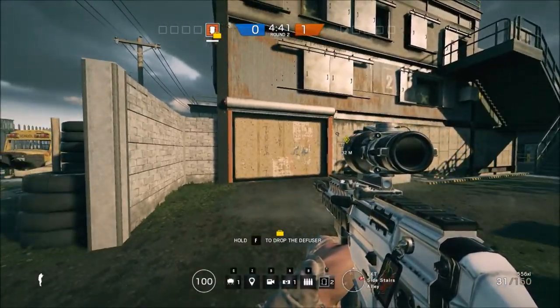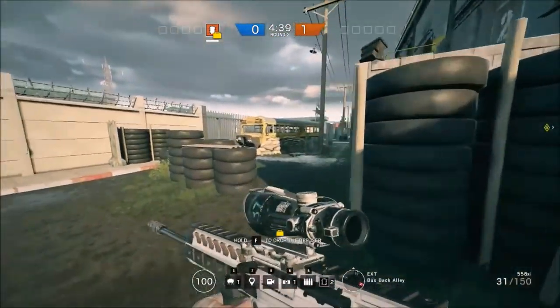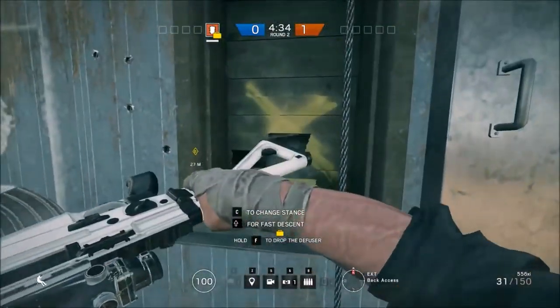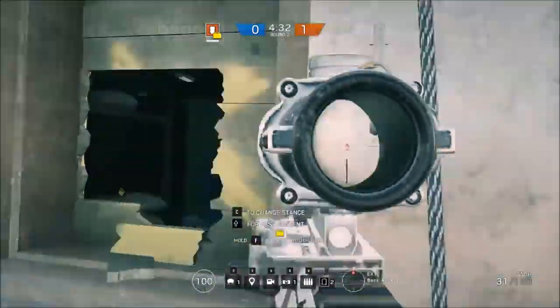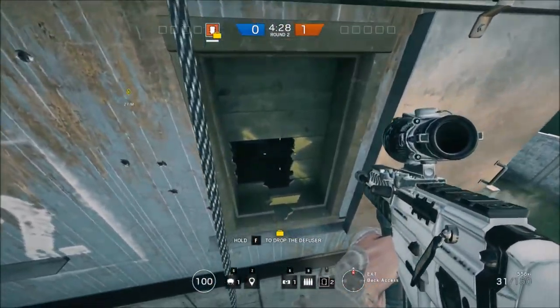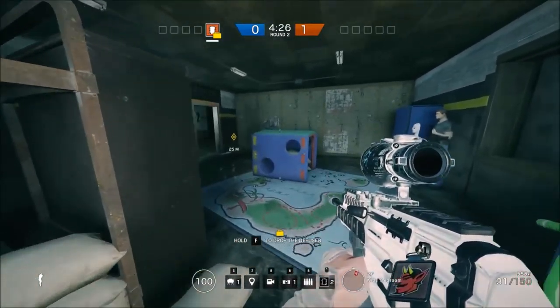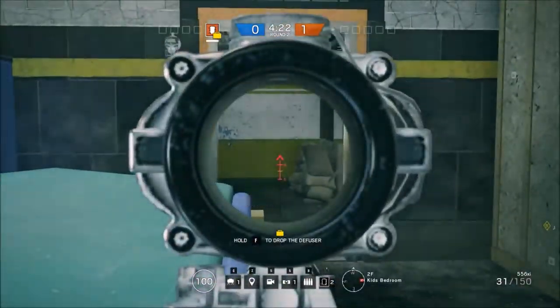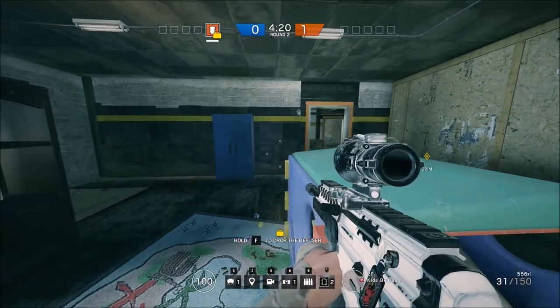Now we're going to be talking about Split. I've found a lot of success in public matches with just rushing this window, because a lot of times the team will still be getting set up. You'll just push right in, there'll be one, maybe two people actually in this room, and you'll be able to take it. There's only one entrance — you can plant the bomb and then just sit here and watch this door. It is super easy to hold that way.